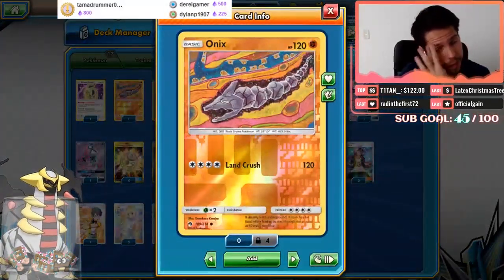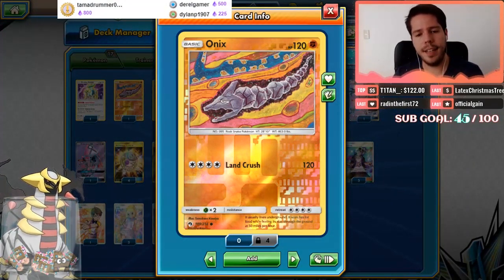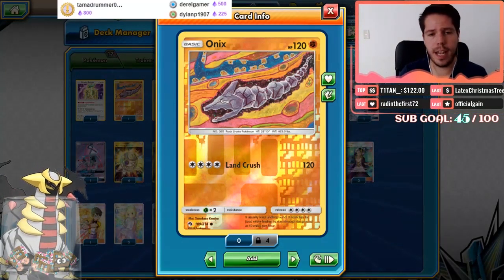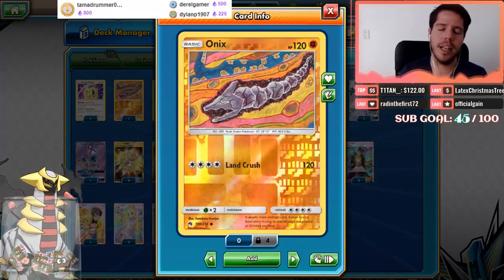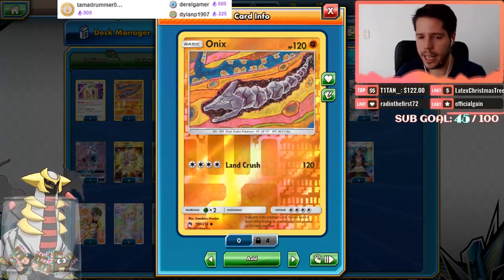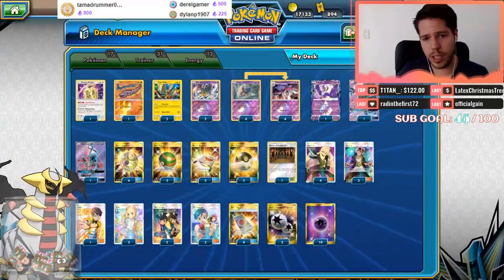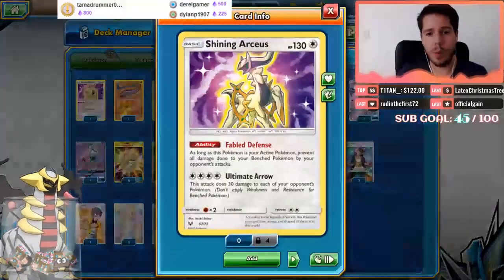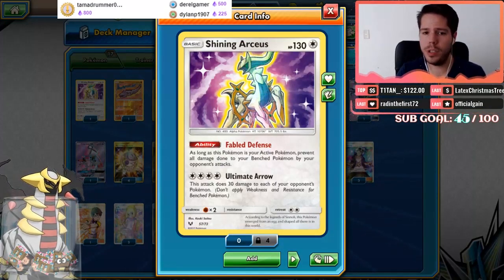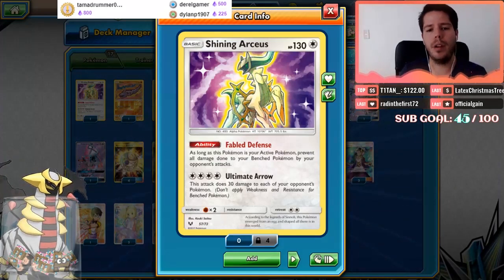We also have the basic Onix with the Land Crush attack dealing 120 damage for four energy. It's the only non-GX basic attacker that can one-hit KO a Zoroark, which as many of you know is Malamar's biggest headache. So Onix is there as a tech card to deal with Zoroark. Then we have one Shining Arceus, used in the Japanese tournament-winning list. Its ability, Fabled Defense, prevents all damage done to your benched Pokémon by your opponent's attacks as long as Arceus is your active Pokémon.